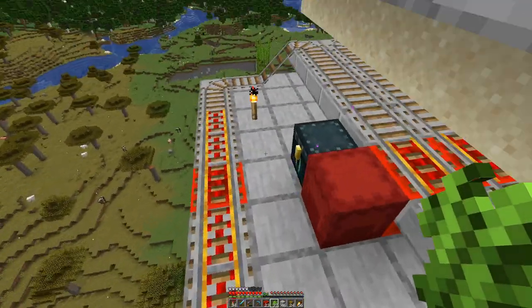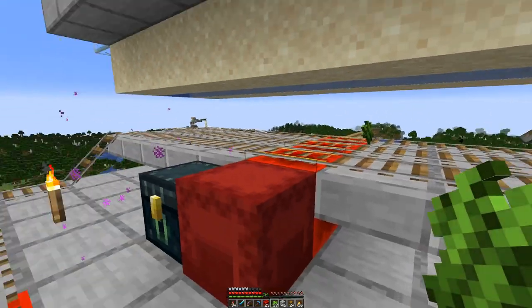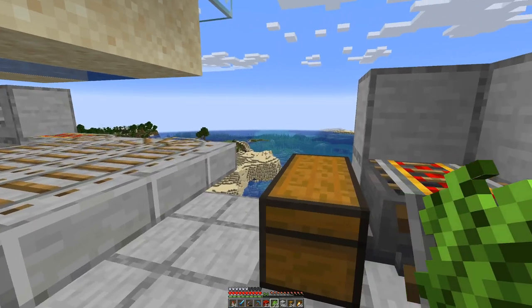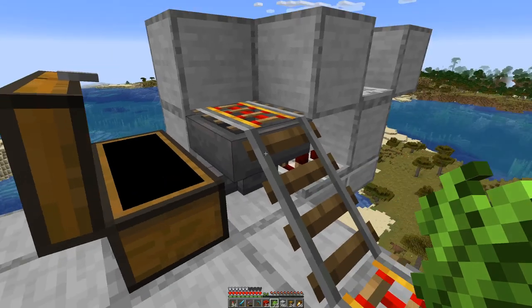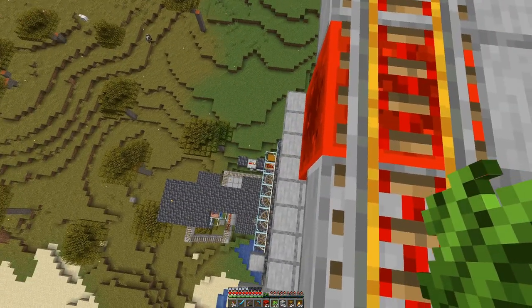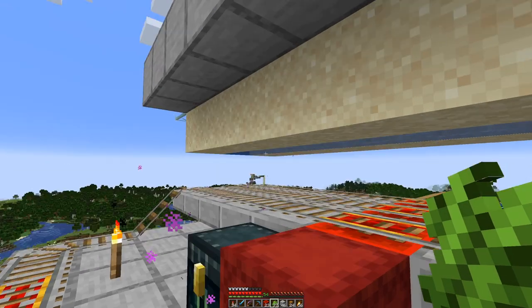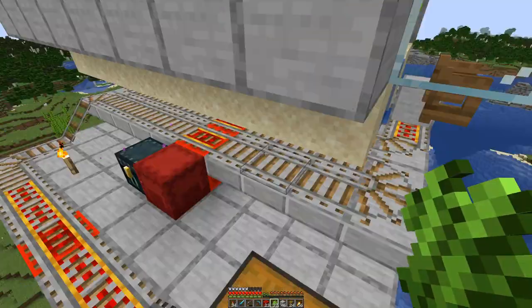Down here we have a collection system — a rail that sneaks through all three lines, picking up items, going up here, and unloading into this chest. We have the same system here as we already had down there for the wheat, and then back there the minecart will just return. It's all nice and easy.